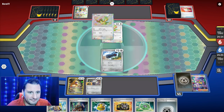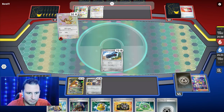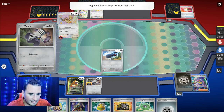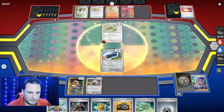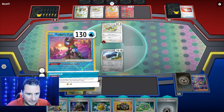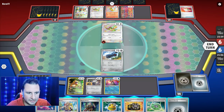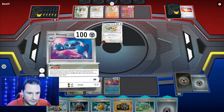I have a couple choices — I can attach to the Beldum and try to find... actually I think I just evolve and put in the energy. They did not find it, so that's good. Let's go to Greninja and see what's gonna happen. Do I have a Metang? I have an energy, so here's what we're gonna do — use Metang, Metal Maker.